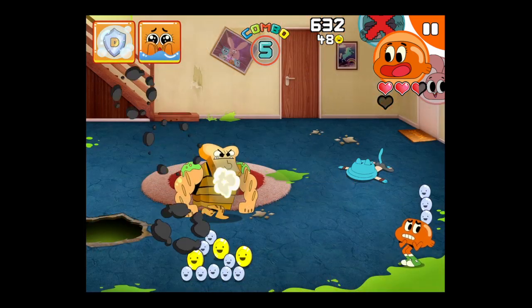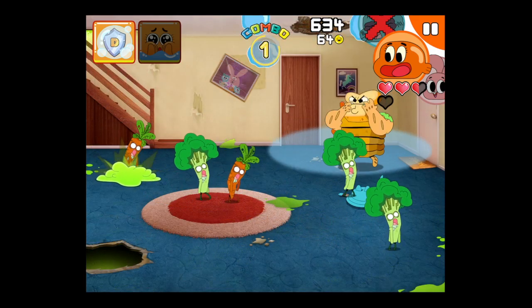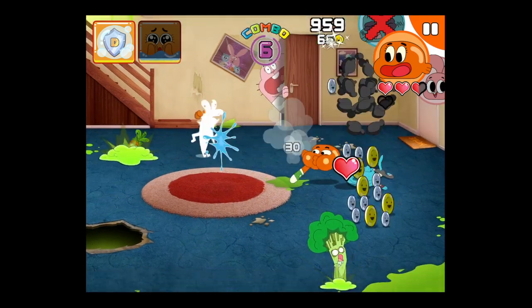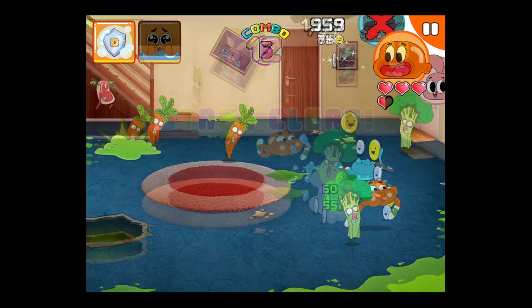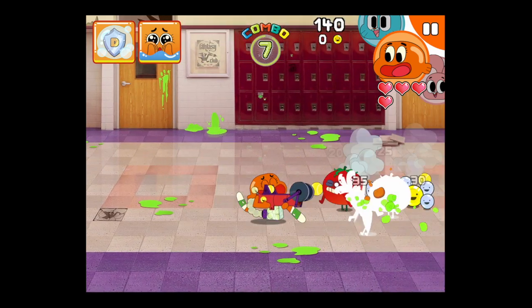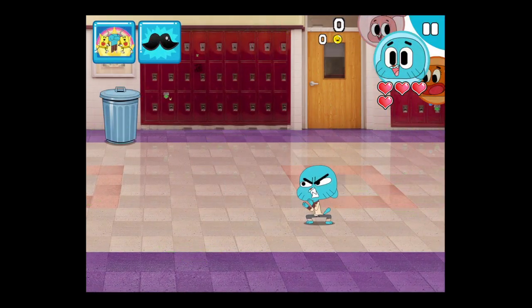You can see the other character there — Gumball's face down. I still have Anais and I'm using Darwin who has a water attack, and you can see Darwin's special powers in the upper left. You can see they need to recharge. Finish the stage and go on to the next stage. We're actually in the hallway of horror and you can see there's a bunch of boxes which means it's gonna be harder.